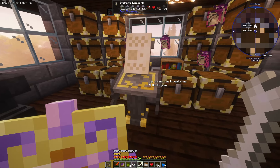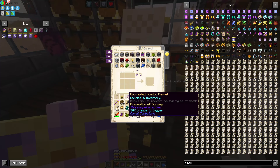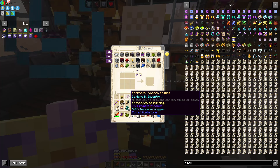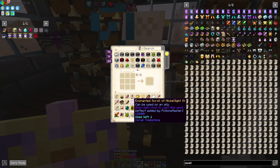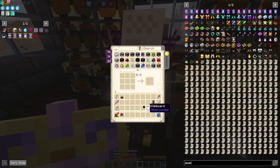We are back at the storage lectern after coming back from that fight. Look - enchanted voodoo puppet, thank you very much. This is from different mobs, so we are going to be dealing with all that eventually. Essence of death - my goodness, this is going to be a really good one to have as well. I will explain that at some point. Let's check all of it back into the system. This is important, and I think with that we can actually expand. I'm going to open it in a second - see what that gives us, it's free, may as well use it.